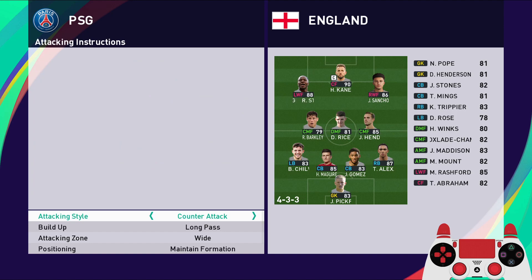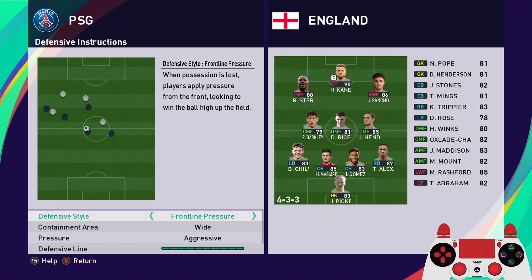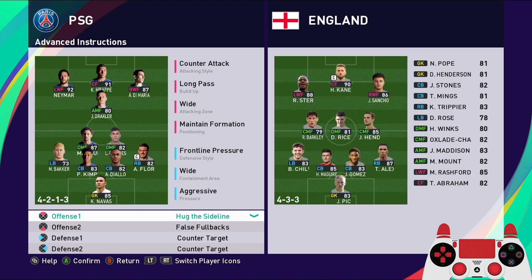You can also use Ander Herrera. The attack instruction is going to be counter attack, long pass wide, maintain formation, support range full to be a bit spread out during attack — giving you some space to dribble around with Neymar and Di Maria. For defense: front line pressure wide, aggressive, defensive line very high, and compactness very spread out to use that press.